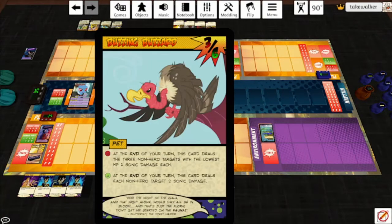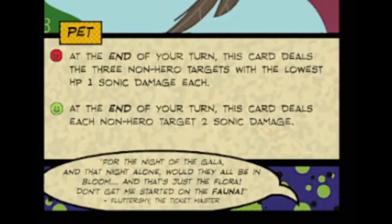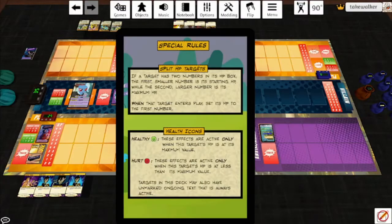So with the Buzzing Buzzard, you can see he's got an end-of-turn effect if his HP is less than 6, and an improved end-of-turn effect if his HP is at 6. Worth noting, I made one of these cards for Rarity as well, so if you have her saved off my Tabletop Simulator mod, go re-save the bag because it looks much nicer.